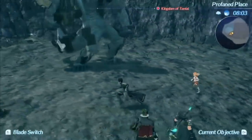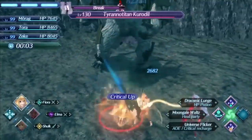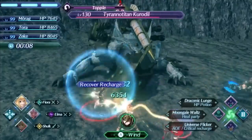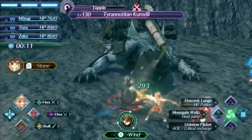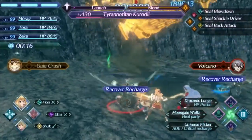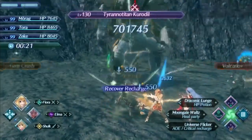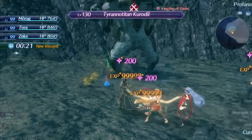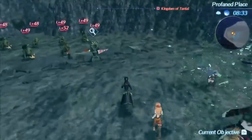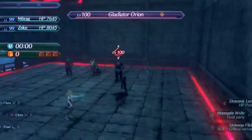Let's do a warm-up here against Tyran and Titan Kuradil — just showing off the basic abilities of the blade. I'm going to start using Universe Flicker with Morag, that critical recharge art I was talking about earlier. This is normal mode. And that's it — the fight's over. 21 seconds, not too bad.